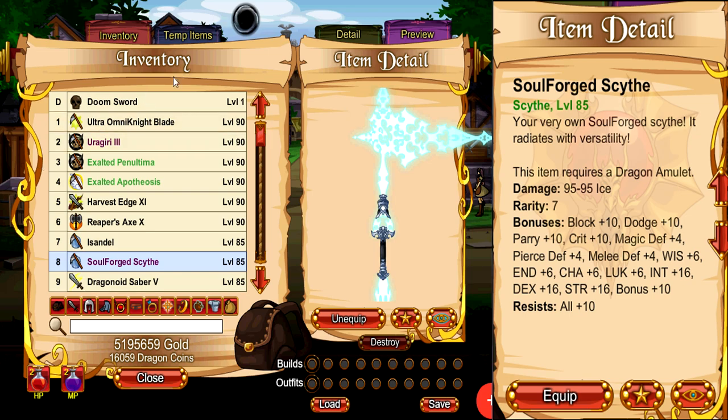The Soulforge Scythe is another really good endgame level weapon that not only gives you 10 all resist and 16 to all main stats, but on top of that you can also customise it to any element that you prefer. You can use any of the standard 8 elements, or if you don't choose an element, it will be automatically set to the void element. Most people like to set it to ice element because it will have good synergy with the next item on the list.